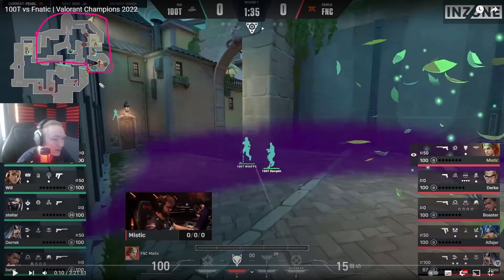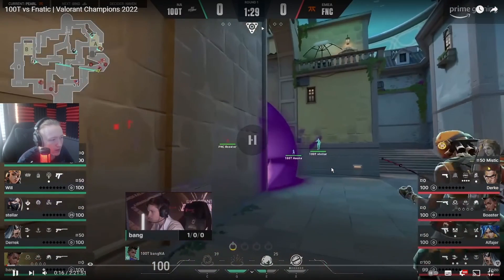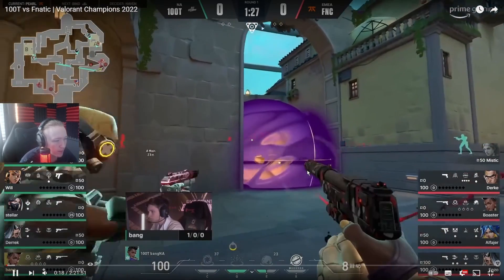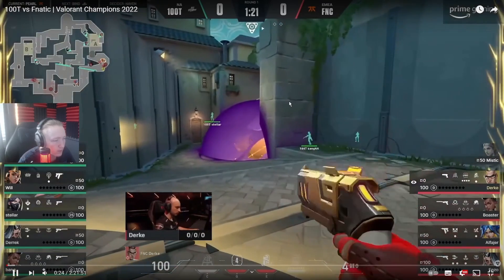I don't know if this is the general meta for Pearls for teams that scrimmed each other. I'd be very surprised if 100 Thieves and Fanatic scrimmed each other going into Champions. But maybe this is the general consensus from their respective scrim pools. Anyway, Mr. SK ends up dying - kind of unfortunately. It looked like Bang was running backwards and hit him through the wall, which is very unfortunate for Fanatic, putting them at a disadvantage.